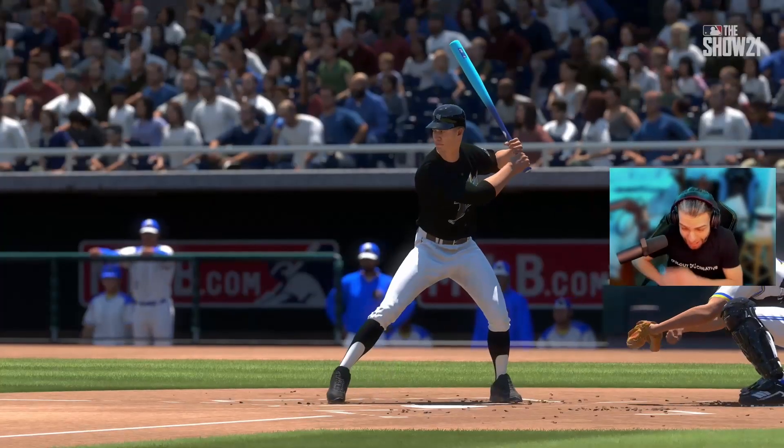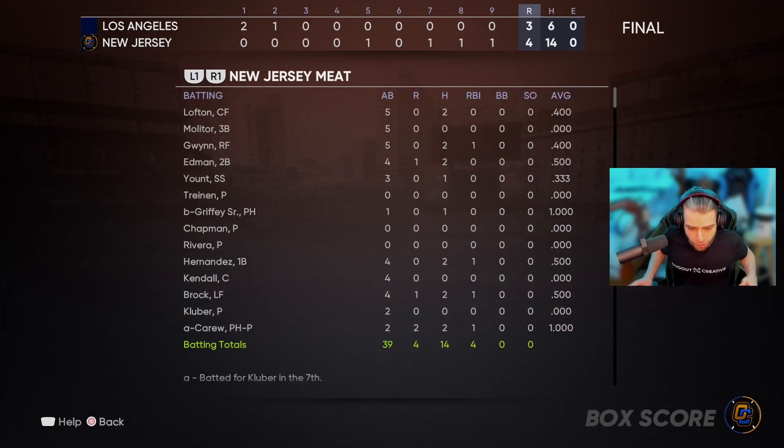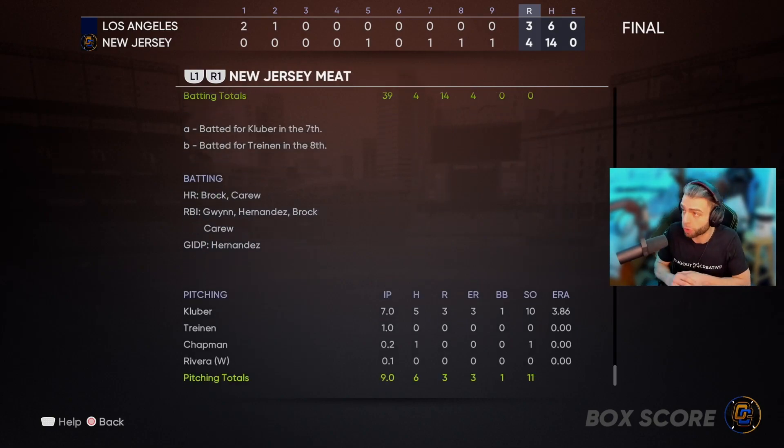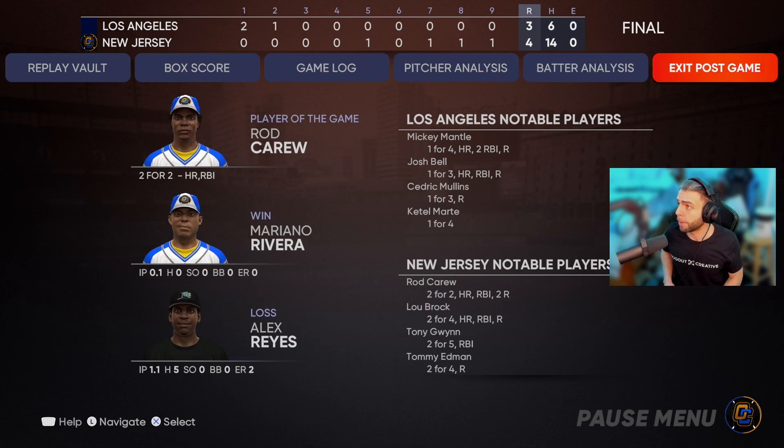We beat this absolute potato of a player — barely — 14 to 6 in the hit column, 4 runs. Big stuff from Keith Hernandez. Rod Carew was the MVP — I made a mistake not starting him. Robin Yount should have never seen the field — that card sucks. Paul Molitor: bums. Jason Kendall: garbage, never want to see that card again. Really it was just the guy had fluke homers — Josh Bell and Mickey Mantle. Cedric Mullins got a random walk after the bunt dance. Cory Kluber: a gem, 10 strikeouts in 7 innings. MVP goes to Rod Carew — pinch hitter came in and stayed the whole game. I'll catch you guys next time, peace!